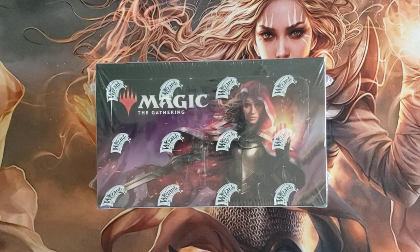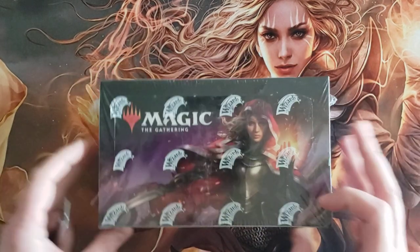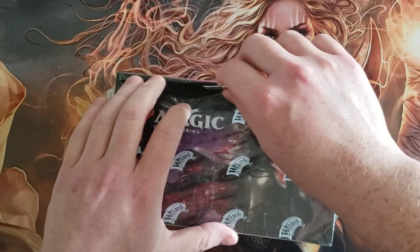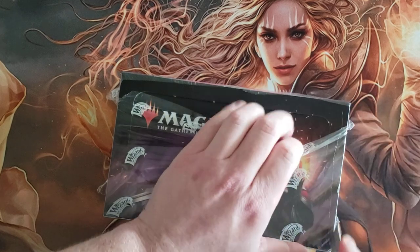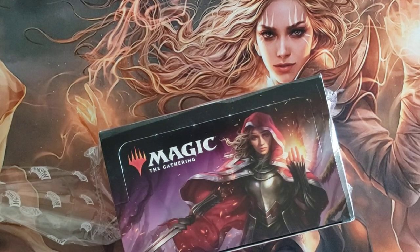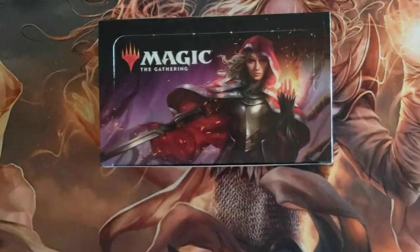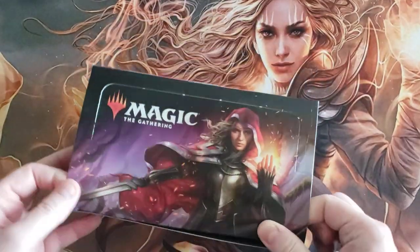Hey, welcome back everybody, it's your boy Pack Opening Addict. I want to do a box of Eldraine for myself before these things really start to vanish. So I've got a booster box here, I'm gonna crack this thing open and let's just see what we get. I have no idea, other than I do want a Questing Beast, and yeah obviously I want a Greathenge, but I want a Questing Beast.